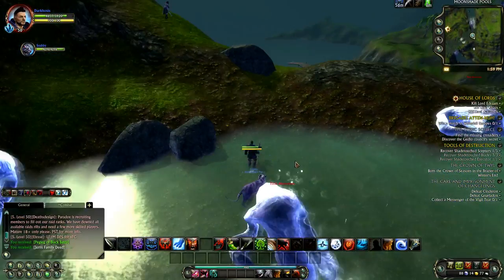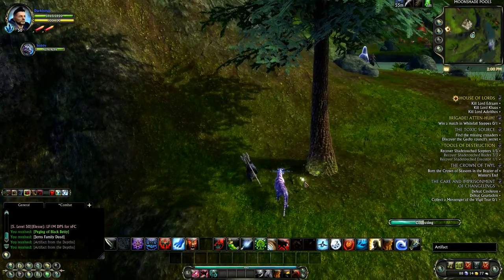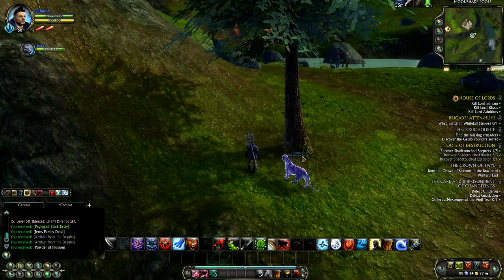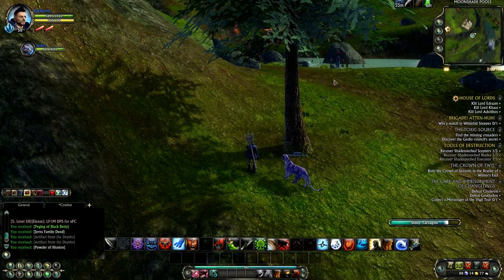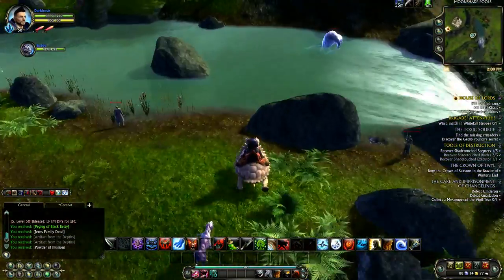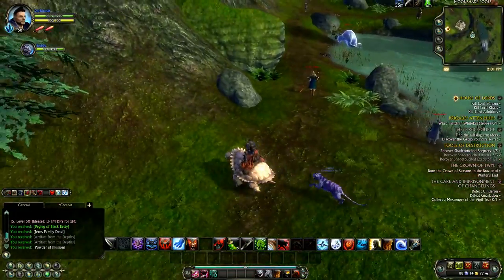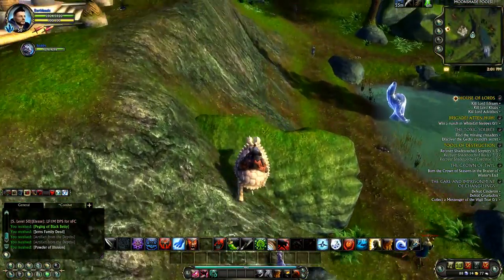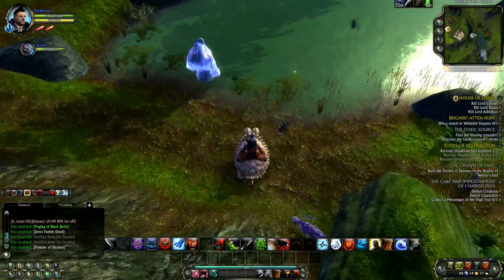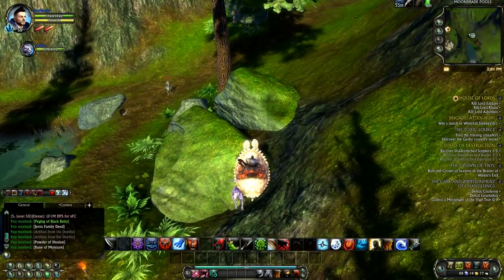I scoured the lands — it was hard finding these hotspots for this one. The spawning in Moonshade seems a little bit off. Sometimes artifacts will just keep spawning and spawning, and then other times it just seems to take forever, like they're hung up or something. But as you can see, I'm picking up artifacts all over Moonshade Pools here and they're all over the place.